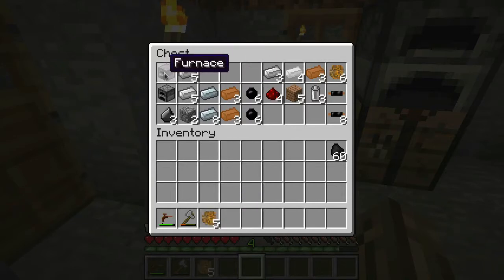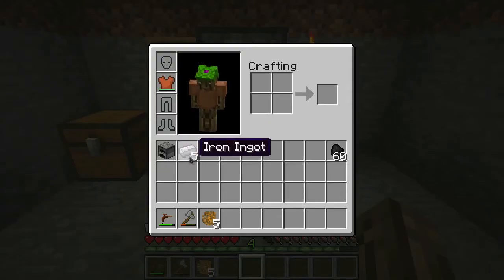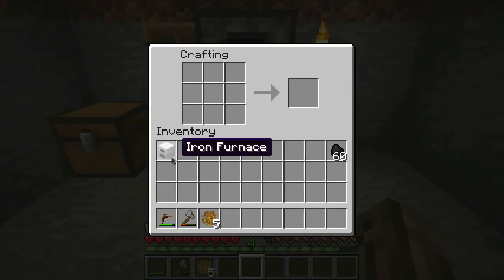The first thing we're going to make today is an iron furnace. You'll need a regular furnace and five iron ingots. Throw the furnace in the center bottom, throw the iron around it like so, and you'll get an iron furnace. This thing is 20% faster than a regular furnace and 25% more fuel efficient. But I'm not going to actually use it, because it's going to be turned into a generator shortly.